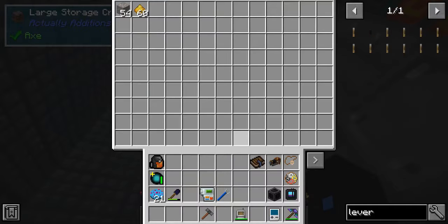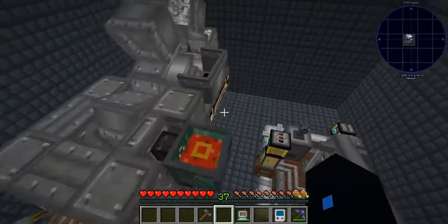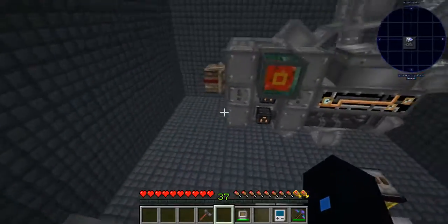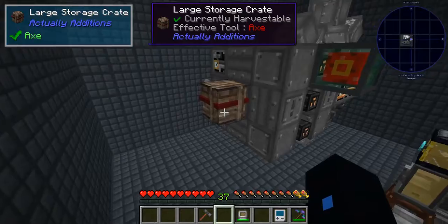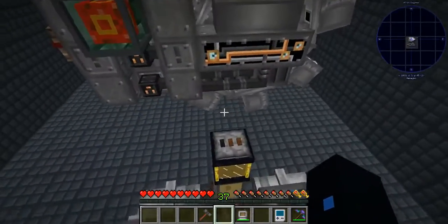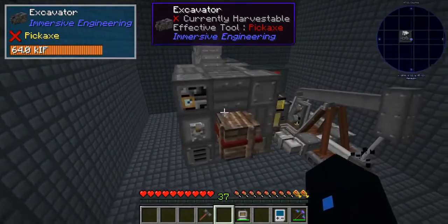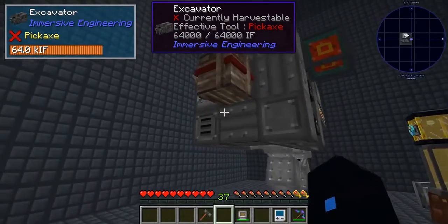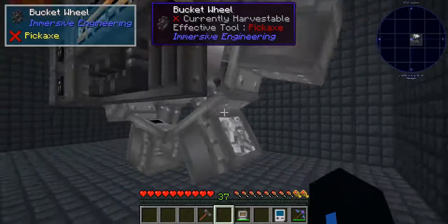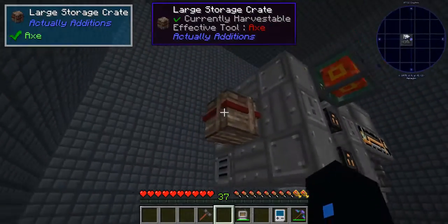Yes, to make sulfuric acid — so that's actually really, really good to know. I'm excited to tell Sage because we spent a long time trying to figure out how we're going to get enough sulfur to run the five-time ore processing from Mekanism. Sulfur was one of the hardest things to do. We came up with a tree farm to make dust, gunpowder into sulfur or something to that effect, but we couldn't keep up with the actual amount we needed. This looks like it's going to add to that.